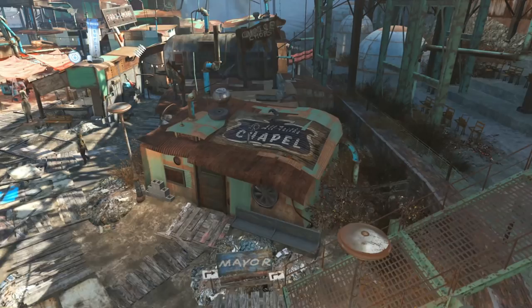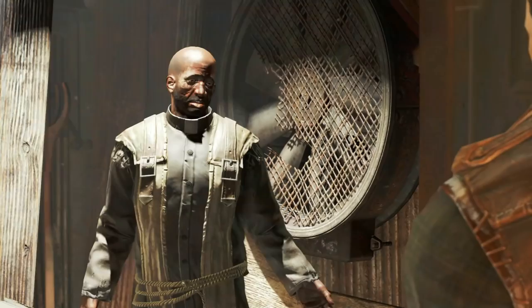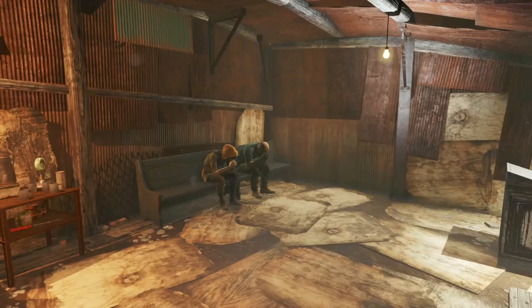In Fallout 4, while in Diamond City, one of the places we can visit is the All-Faiths Chapel. This is a small gathering place for people of all faiths to relax and spend some time with whatever religion they subscribe to. After entering the building and speaking with the pastor, if we sit down on the pew, we will receive the Quiet Reflection perk, which will boost earned experience points by 5% for 8 in-game hours.